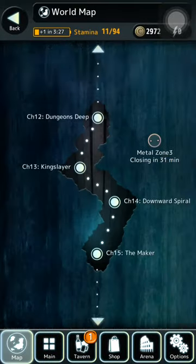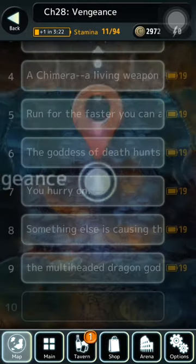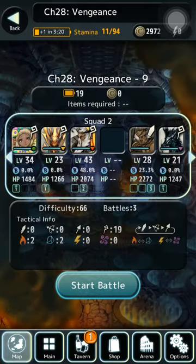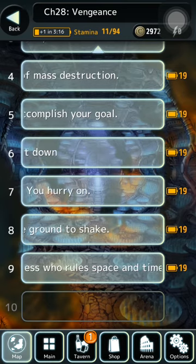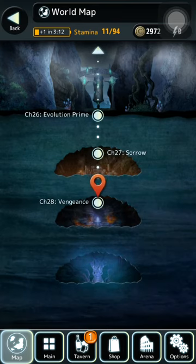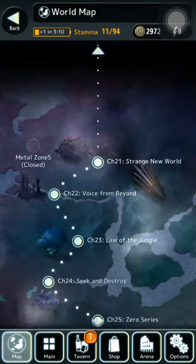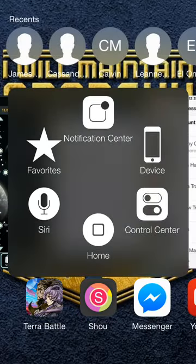I'm gonna show you where I'm at right now. I'm on chapter 28, but I cannot beat 28-9 because it's Tiamat. It's a fire and ice dragon and it does a shit ton of damage. I'm not sure how to beat it yet, but when I figure it out I'll probably make a video. So yeah everybody, thanks for watching and have a nice day.